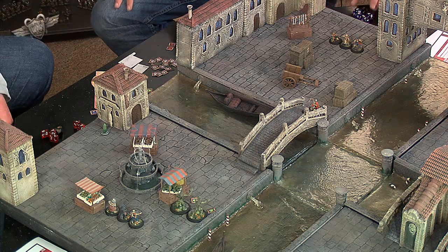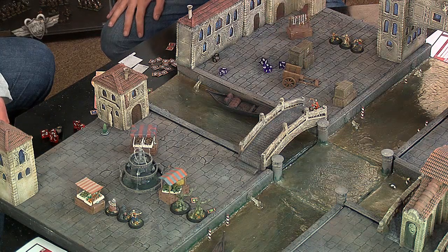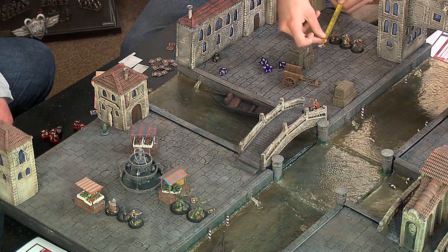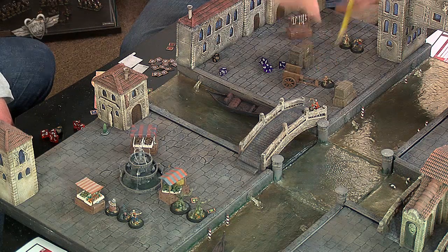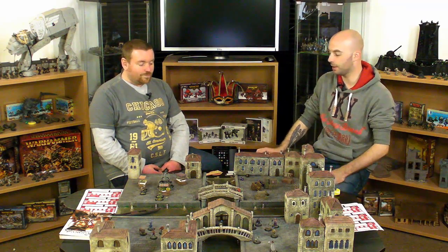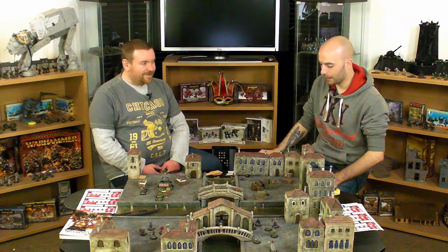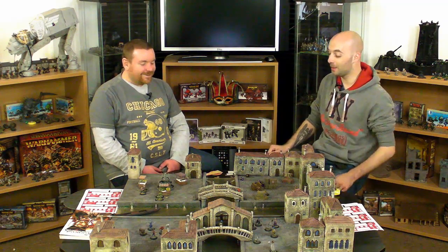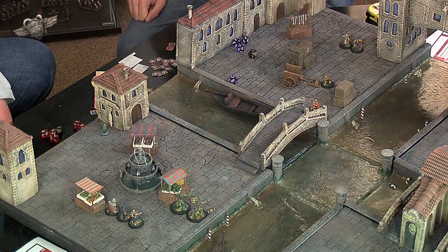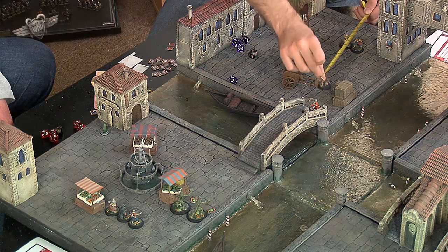The next one for me will be the Harlot with her Dexterity of 5 - she'll be running as well. She gets 2 aces, so that's 7 inches she gets to move. This is the problem whenever you have such a difference in Dexterity between your miniatures - some are so much faster they can overextend if you're not careful. She runs again and gets 7 again - just have her stand up beside the Capodimisi.